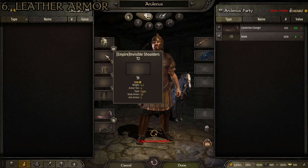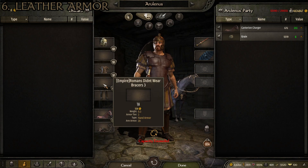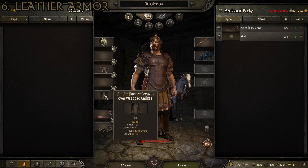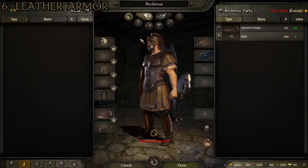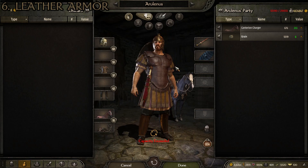The invisible shoulders tier two give us 20 body and 5 arm armor. Then we have the leather musculata, which gives us 35 body armor, 12 leg armor, and 12 arm armor. Then we have the Romans Didn't Wear Bracers 3 — I like that naming convention because Romans typically didn't wear bracers — and that gives us 20 arm armor. Then we have the bronze greaves over wrapped caligae, which gives us 30 leg armor. I like this suit; it looks a bit on the lighter side but also rather fancy. I love the attic helm style and the brass on leather looks very cool.